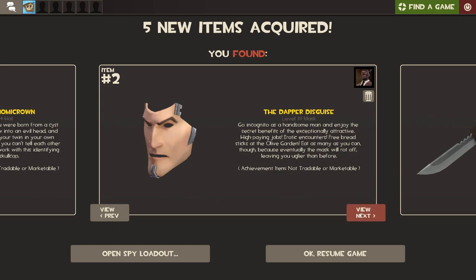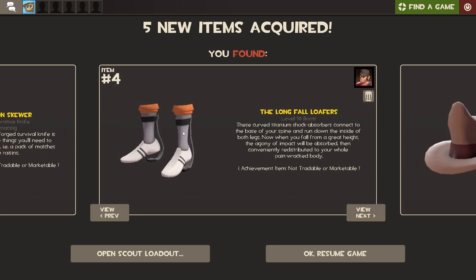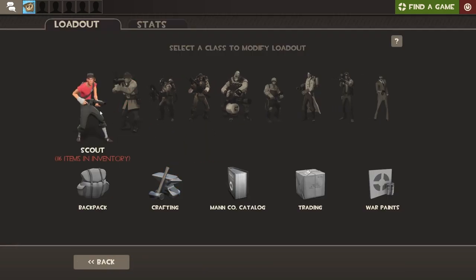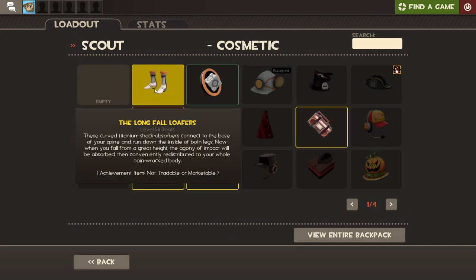This one's for Pyro — pretty bad. This one's bad too. This one's pretty good, level 27. This is the really good one: the Longfall Loafers and the Bloodhound. These items are really cool, and you actually can't get Poker Knight 2 anymore, so these items are pretty rare.